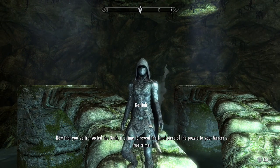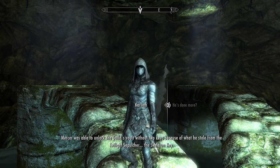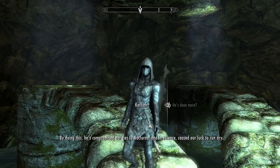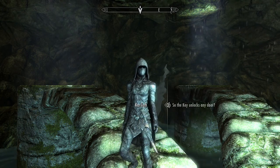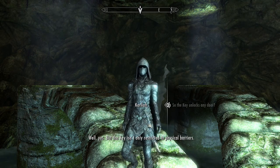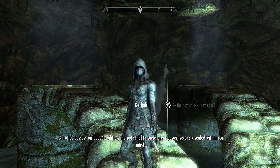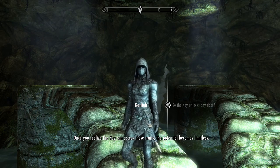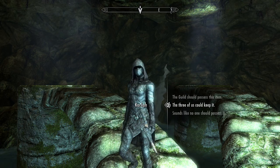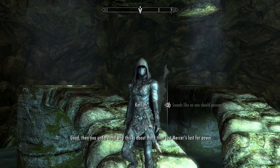Now that the oath is transacted, Carliah reveals the final piece of the puzzle — Mercer's true crime. Mercer was able to unlock the guild's vault without two keys because of what he stole from the Twilight Sepulchre: the Skeleton Key. The Skeleton Key can unlock any door, but it's not restricted to physical barriers — it can unlock untapped abilities sealed within the mind, making potential limitless. That's why no one should possess it.